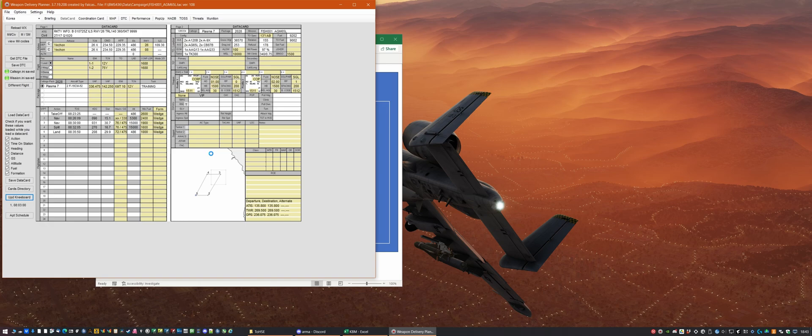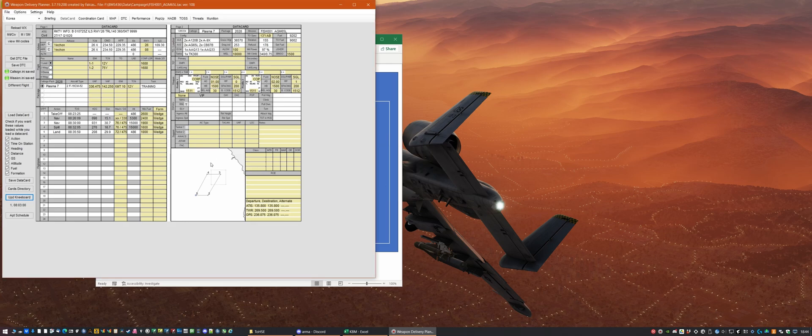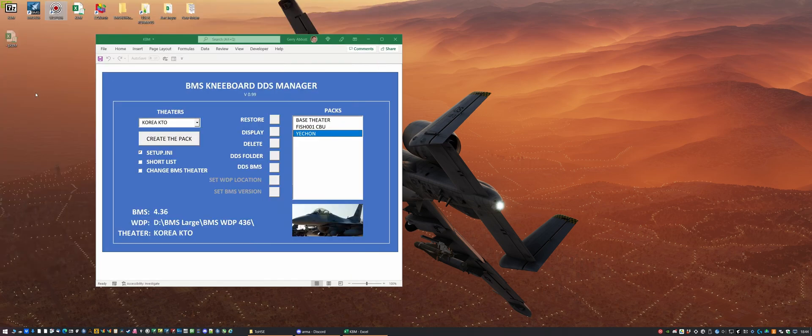Select the file and it's simply a matter of clicking Update Kneeboard and clicking Save. The only job we need to do here is to update the briefing information. You could also be using a tool like Easy Boards to do that, in which case you wouldn't even need to go into the Weapons Delivery Planner at all — Easy Boards running in the background would automatically update that first DDS file with the briefing information.